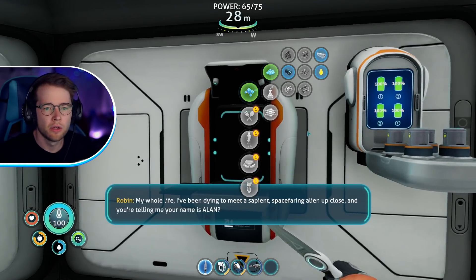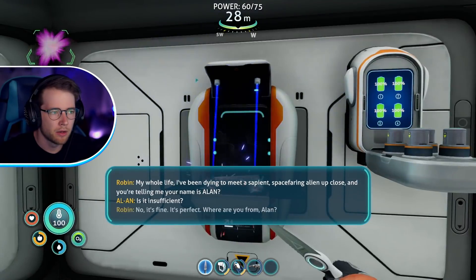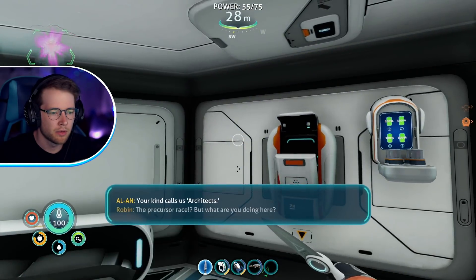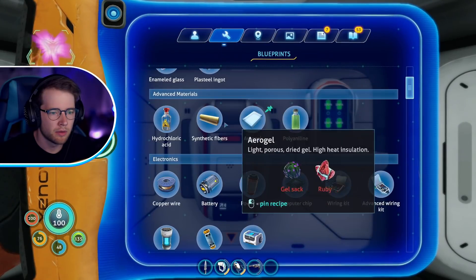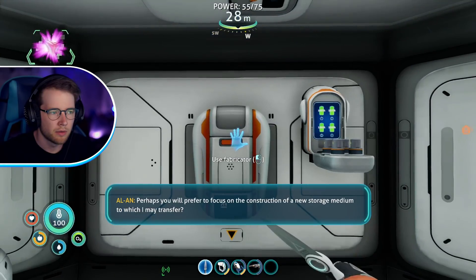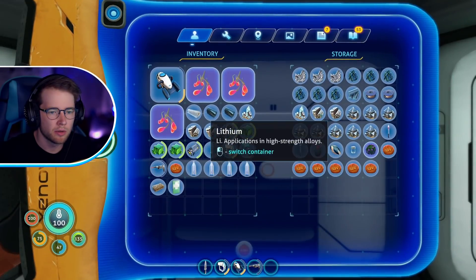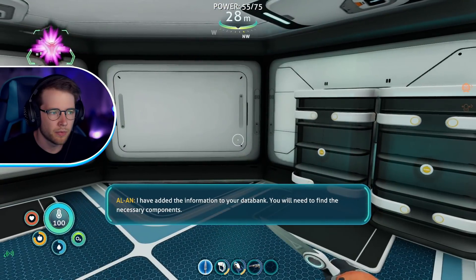We do not think of ourselves as individual and distinct. Why don't you start by telling me who you are? You may append your seed code to my species designation. Please call me... Al-An. Alan! No life — I've been dying to meet a space-faring alien up close. Wait, you're telling me your name is Alan? Where are you from, Alan? Your kind calls us architects, the precursor race.